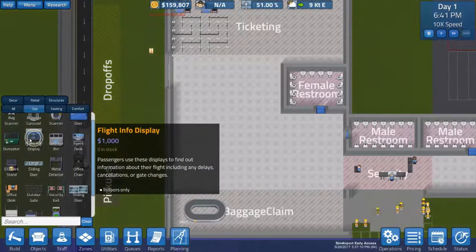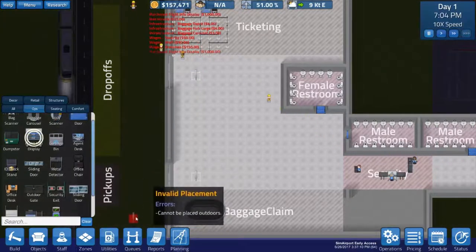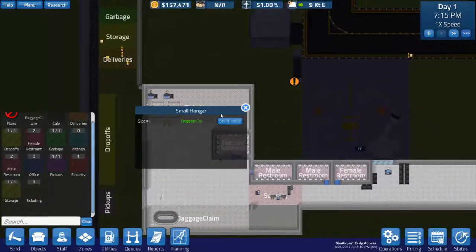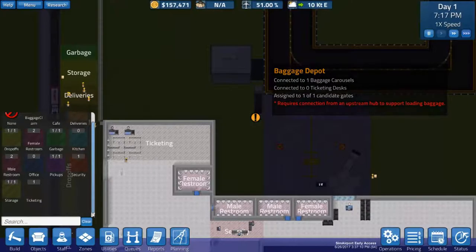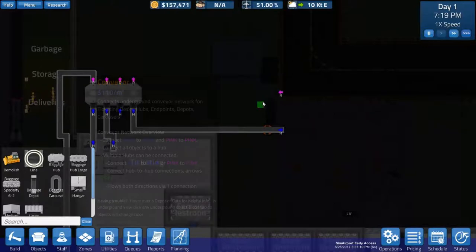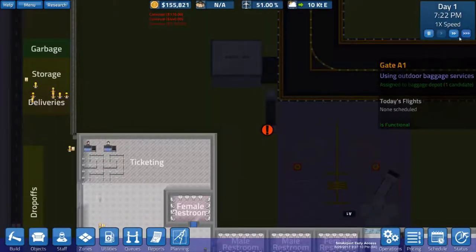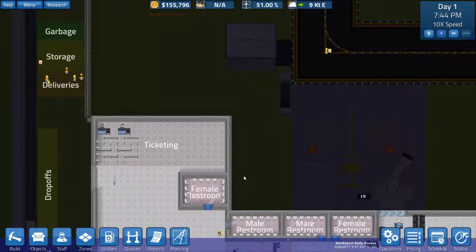Let's think about a couple of ways to spiff up this area. I'm thinking about putting in new floors, but maybe I'll wait until I have more worthwhile material. How about a flight display? This is a good idea — so people are not going to be wandering around like morons. It requires an upstream hub to support loading baggage. Are we not upstream? Problem solved, hopefully. Hurry up guys — we've got a flight coming in in a couple of hours.